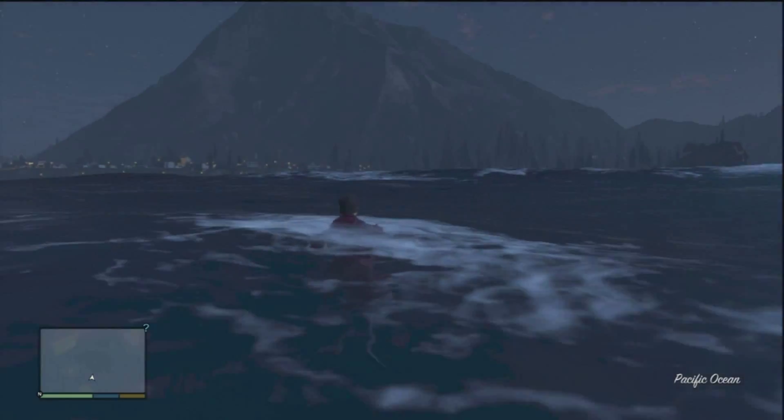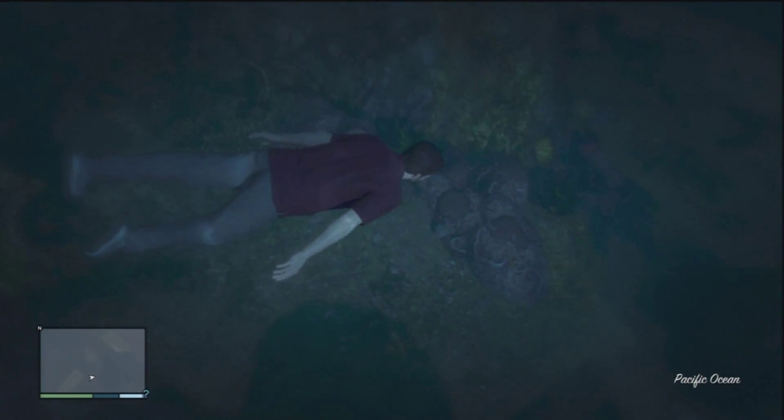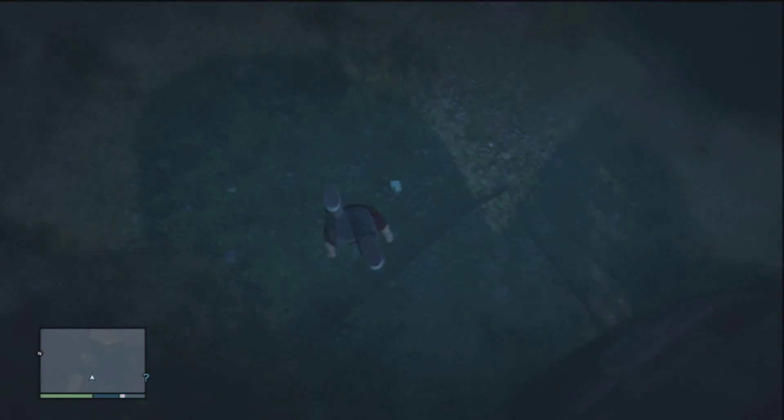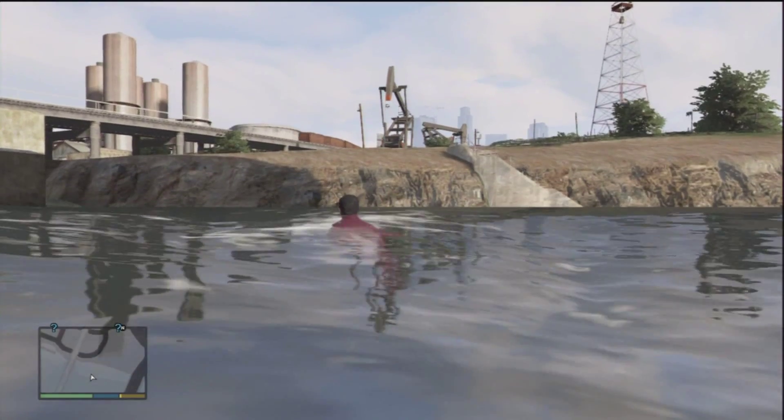Go under the water and you should see plane wreckage. Head down to the front section of the plane where it splits off and the shiny briefcase will appear — $12,000 right there.